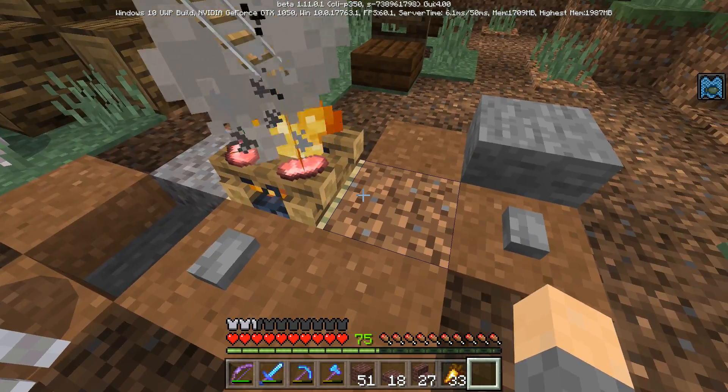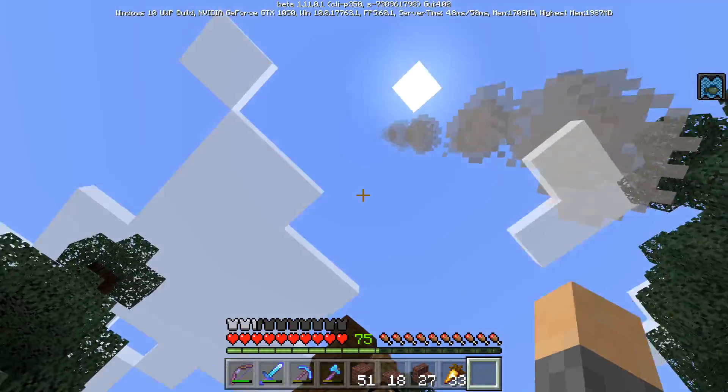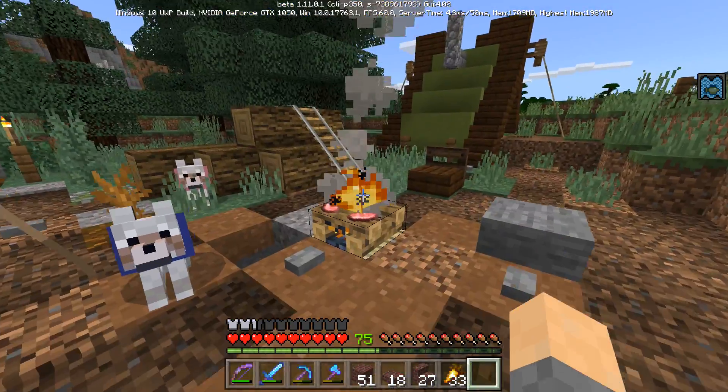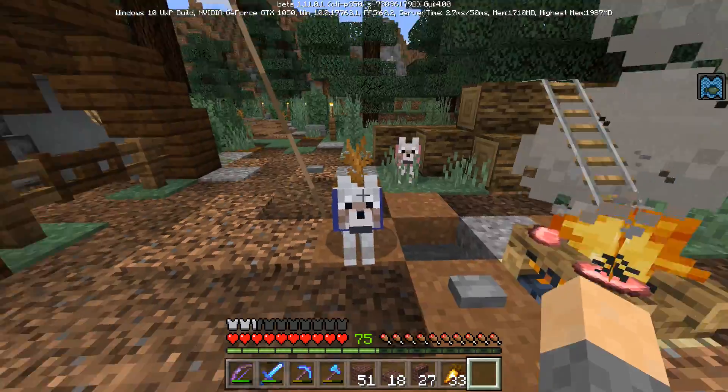I put a hay bale underneath here — I had it ready for when this campfire was retextured. Look at the smoke, the smoke effect is wonderful! I did remove the iron bars because for some reason the smoke wouldn't go through them.